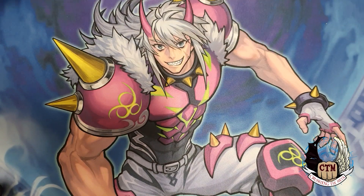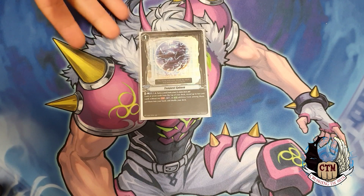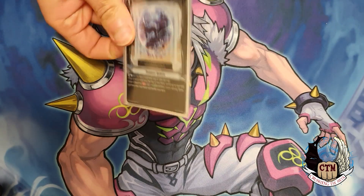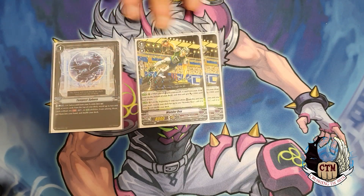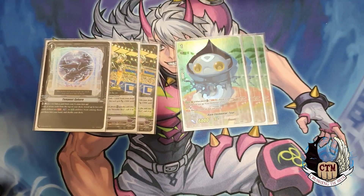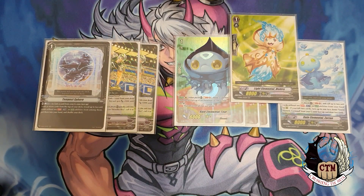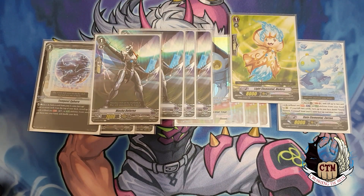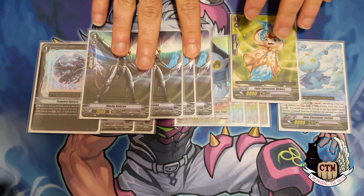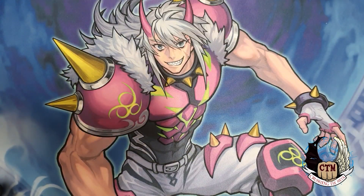For the grade 1 lineup, we add one Tempest Sphere because it can add vanillas to your hand or just flip something from your G zone face up for one counter blast, which is good enough. Then we add two copies of Wonder Boy, three copies of Tear, one Zazan, and then the five vanillas we add in this deck — 15k shield vanillas, four on one. I'll explain why.